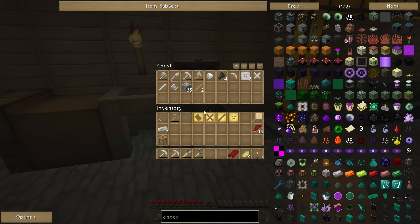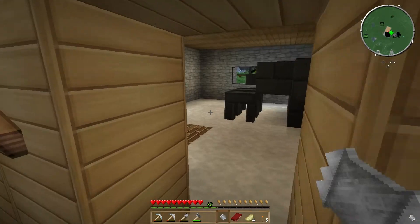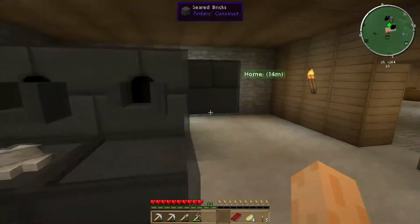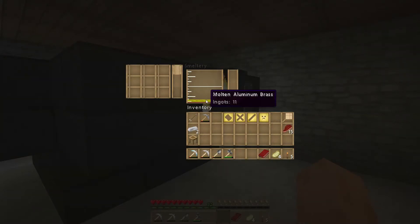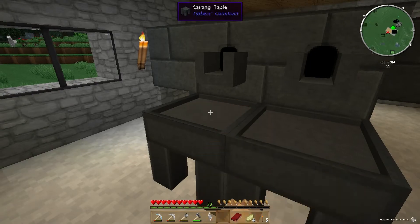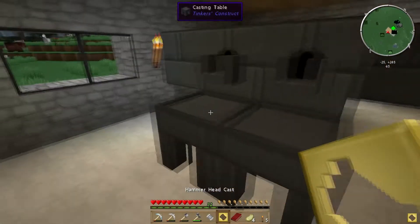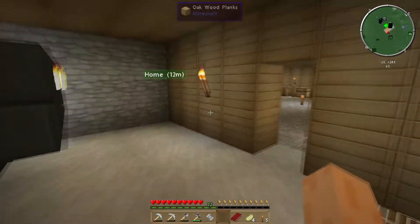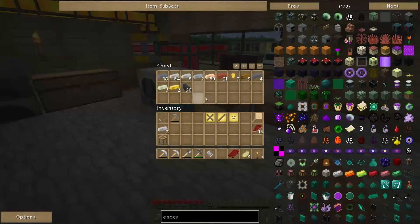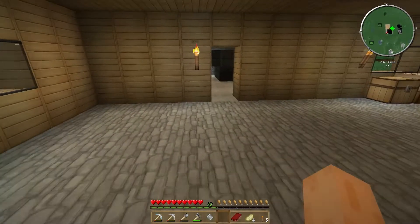I'm going to make my tools out of iron. Let's grab some iron ore - I'm not sure how much I'll need. What I need for the hammer is a hammerhead, tough rod, and two large plates. Each large plate takes eight of a particular material to make. Let's stick the iron ore in the smeltery.